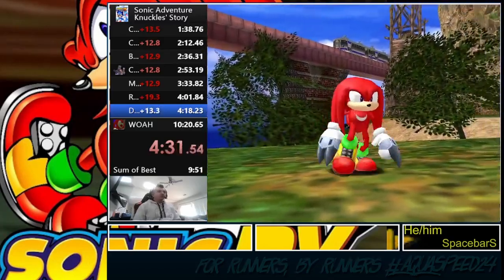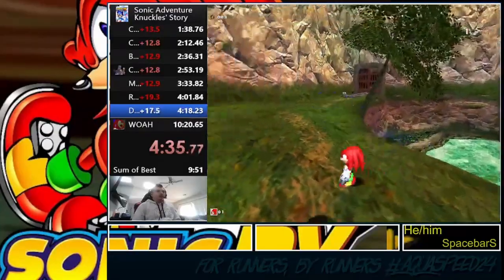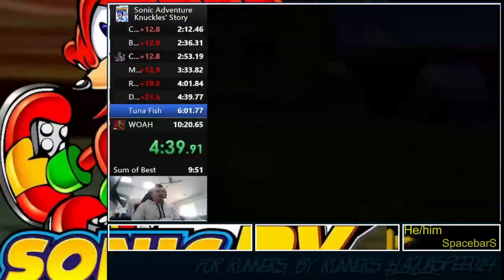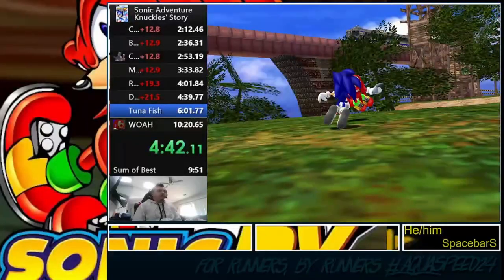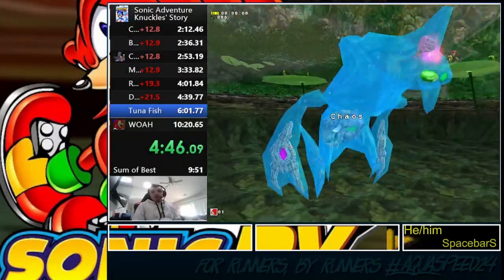Here we do a clip to hit the cutscene trigger early to get to the Sonic fight, because of course Sonic and Knuckles have to fight each other. They proceed to drop all of the emeralds they've obtained so far, giving Eggman an advantage.